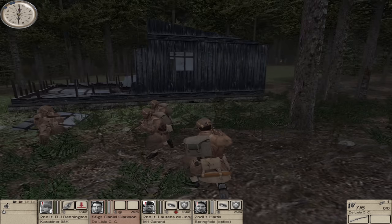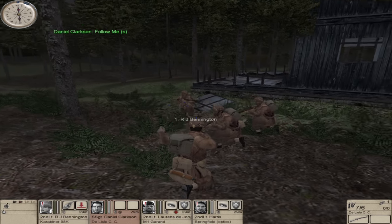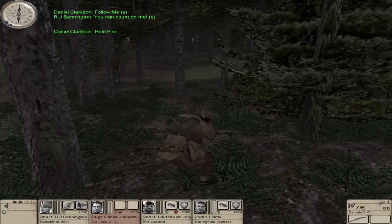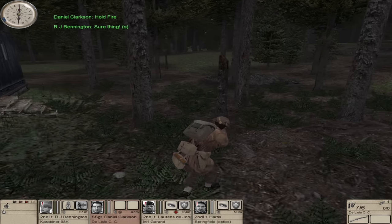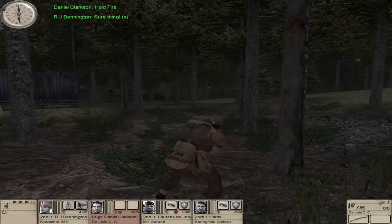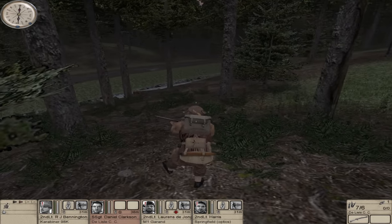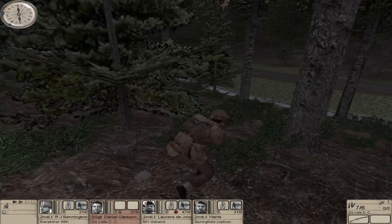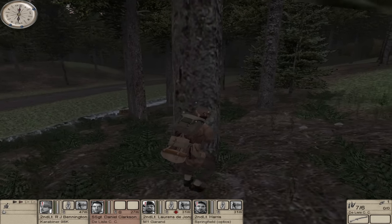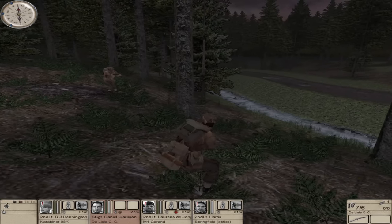Daniel, as you're our stealth guy, you can lead the way. Everyone, silent move — follow me. Hold fire! Understood. We'll go back into the wood a little bit to get some depth away from the road so the trees can cover us. We're coming to the edge of the wood for the road now. We need to be just a little bit cautious just in case there's any patrols going up and down the road, which there may well be.